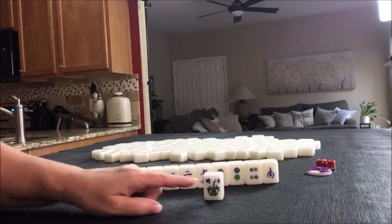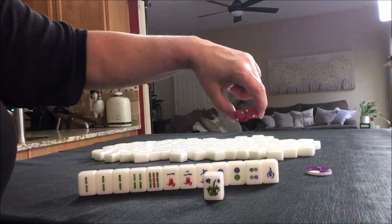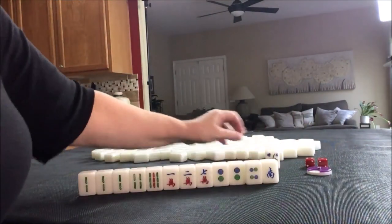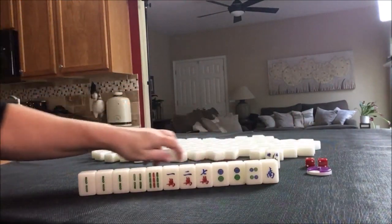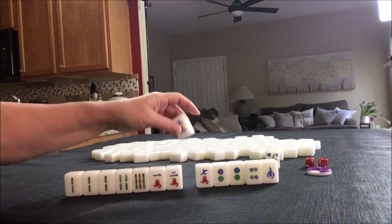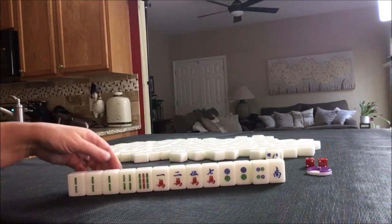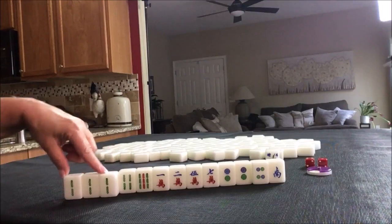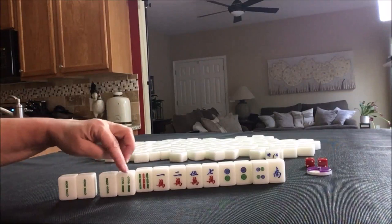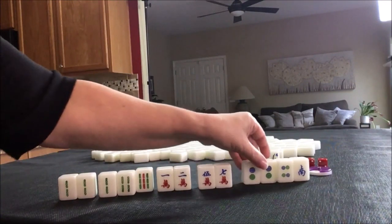We have a flower — a number four flower. We are in South seat, so we're not going to get score for that, but we'll get a replacement. With five crack, we have a pung — three of a kind — or a pair and a potential chow, which is three in a sequence. Here's a potential chow, another potential chow, and a pair.